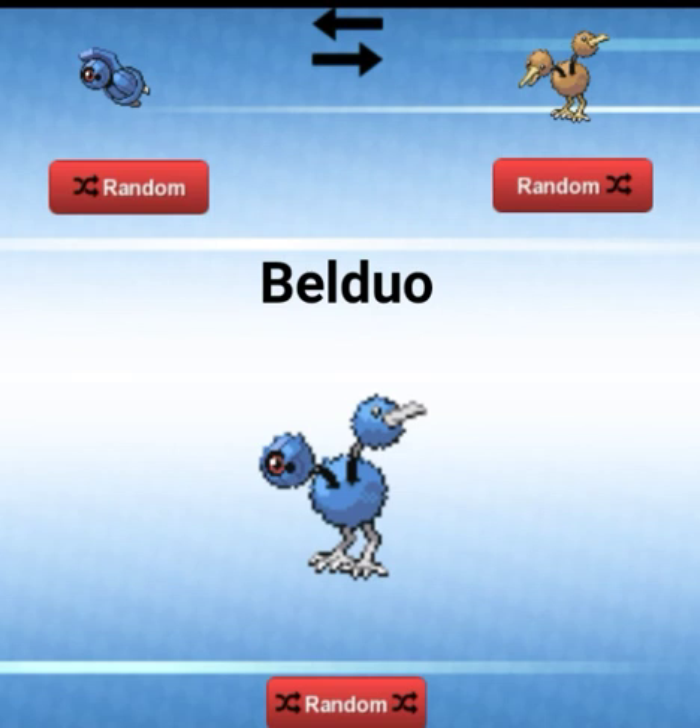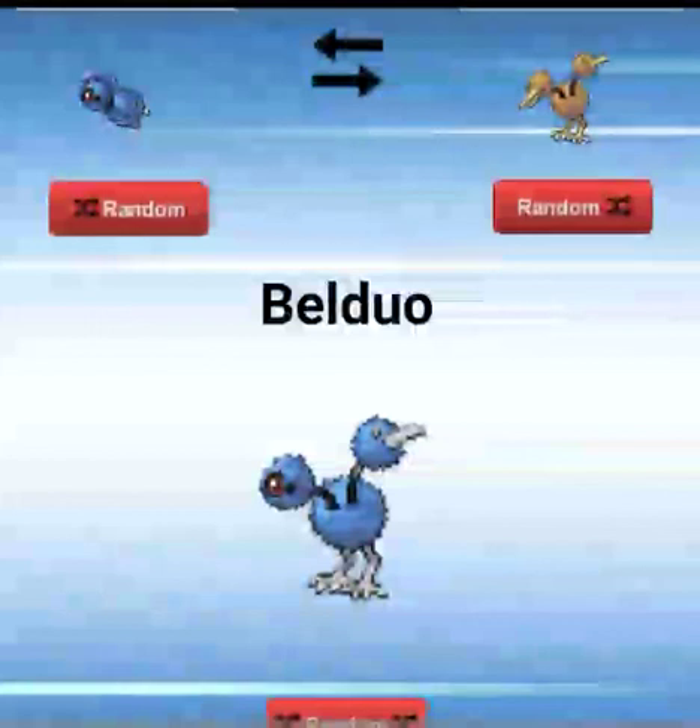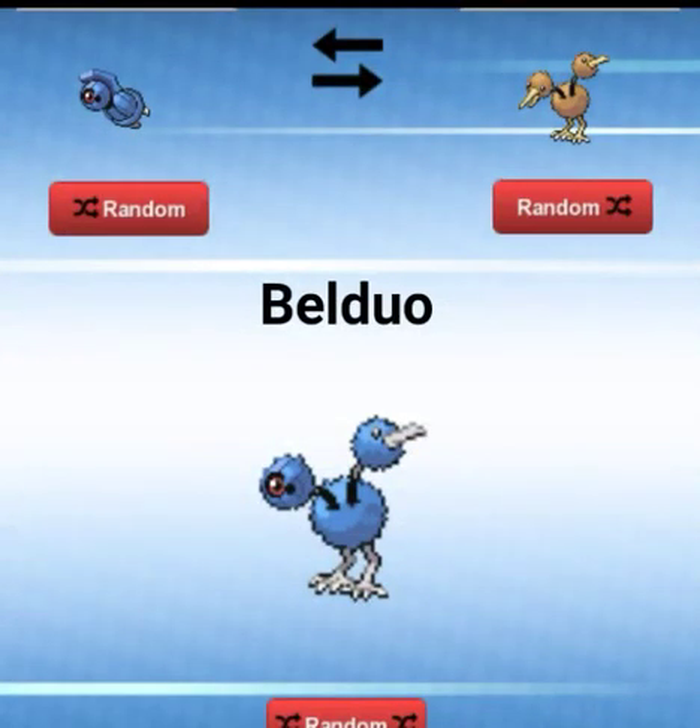A Bell-Duo — anything with Dodrio? Is that the name of this Pokemon — Dodrio? It's a Do-Duo. Anything with this just looks like a conjoined twin, where one had the parent's genes and the other had some of the other parent. It's like the conjoined twin saying 'just do it for mom,' and the other head saying 'do you love me?'